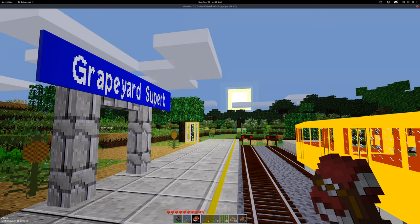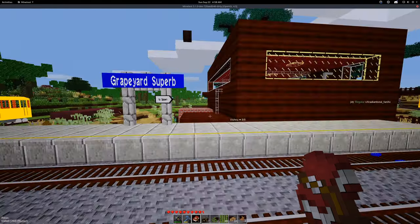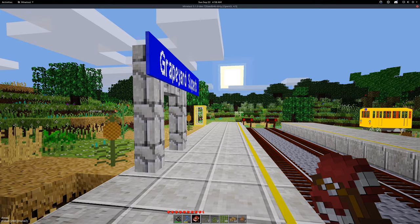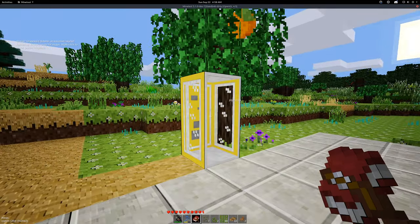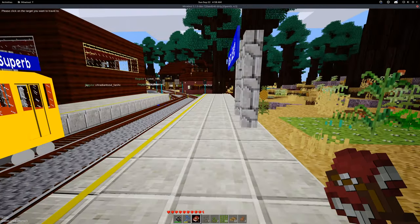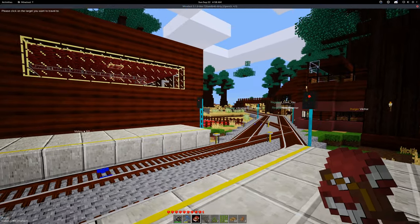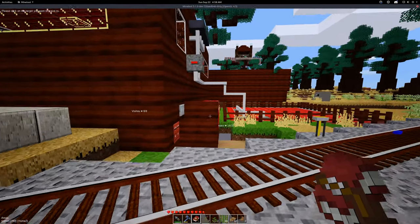Here we are now at Grapeyard Superb — the end of the line for the trains. You can also come here via a travel net starting in Castletown. There is also a travel net to come here from Fractal Plains. But since it isn't one of the main towns, it isn't in the regular spawn travel nets as of yet.